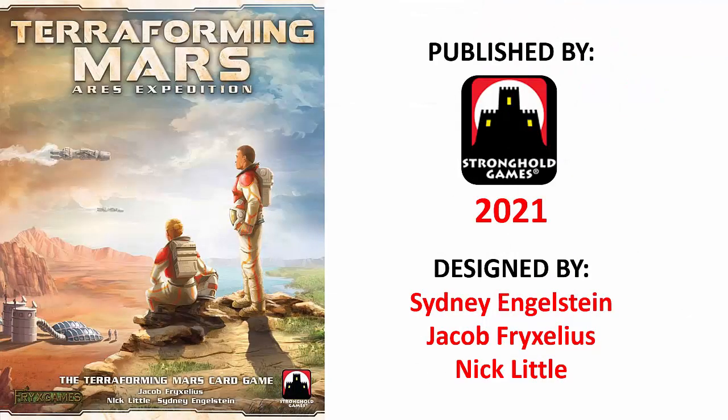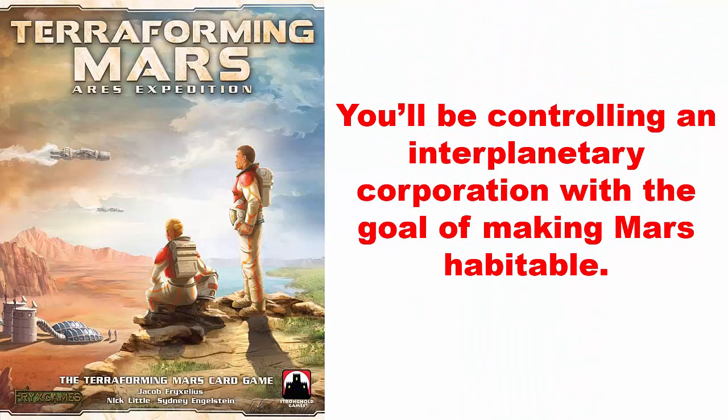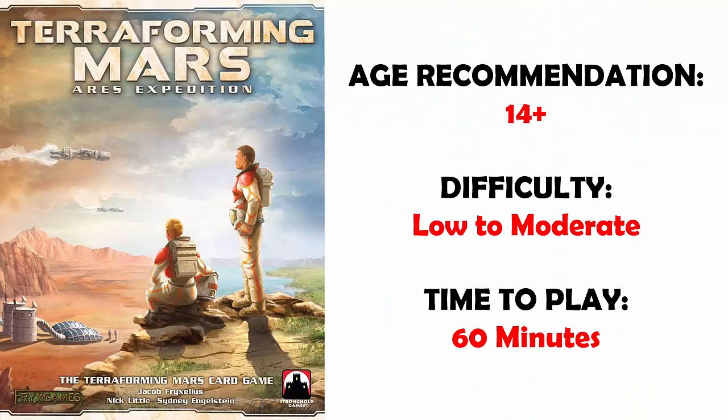Terraforming Mars Ares Expedition was first published by Stronghold Games in 2021 and has three designers. In this game, you'll be controlling an interplanetary corporation with the goal of making Mars habitable. This game is recommended for ages 14 and older. The difficulty level is low to moderate, and each game takes about 60 minutes to play.